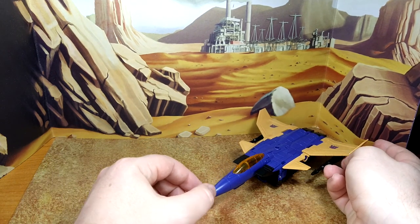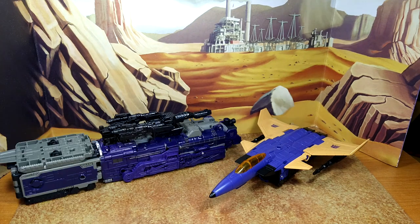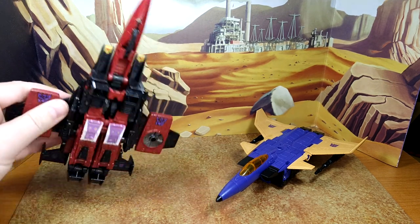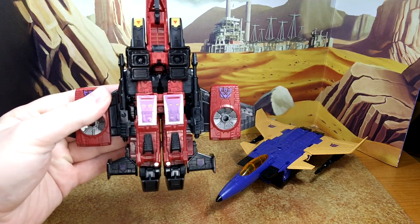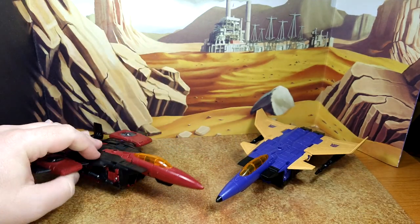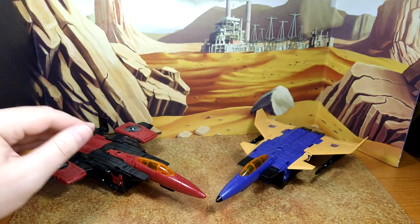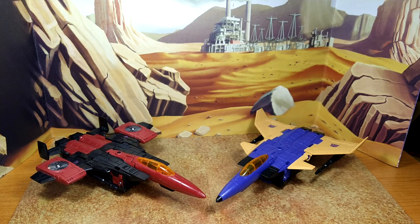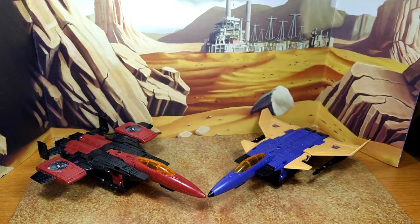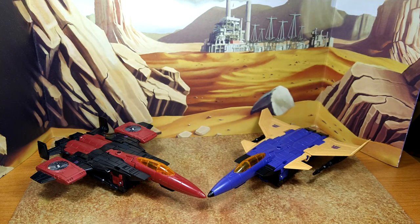Let's do the quick size comparison — first with fellow Season 2 character Astrotrain, which is too big for this set, then Siege Radbat, and Earthrise Thrust. I always put my Null Rays on Thrust on the side because I refuse to put them in a spinning turbine — makes no sense. But imagine this shot with Ramjet. I can't wait to have Ramjet. He's still my favorite, but just to have all three together is going to be amazing.